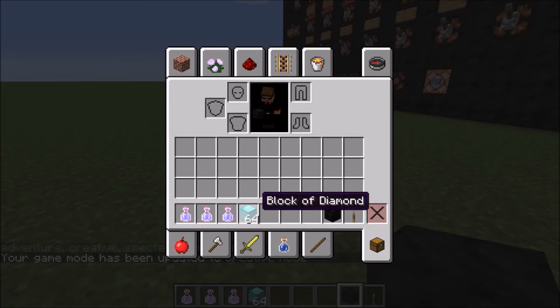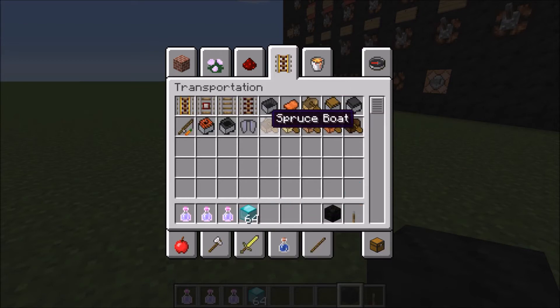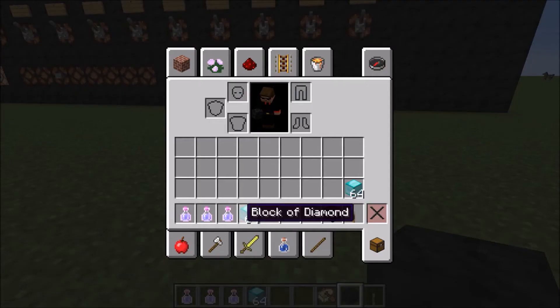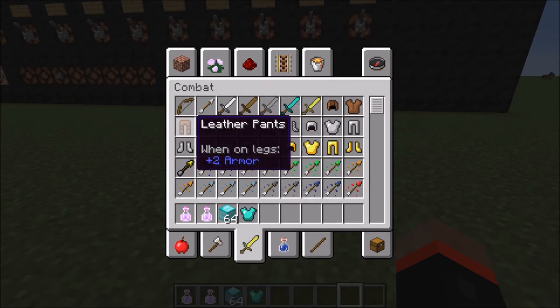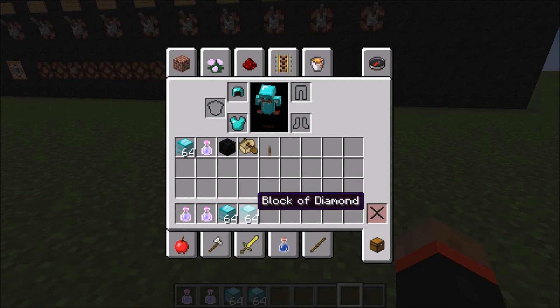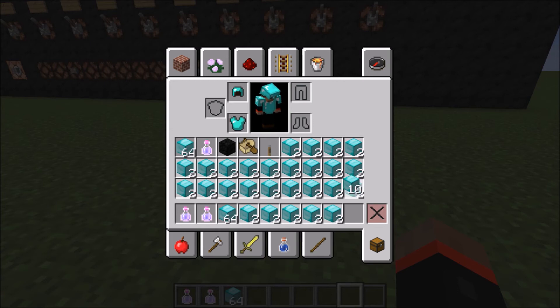For inventory controls — in creative, if you press the middle mouse button (scroll wheel click), you'll make a duplicate of that item. Right-clicking in creative just picks up the item; in survival, right-clicking picks up half the stack. If you keep right-clicking it keeps splitting. Shift-clicking quickly moves items to wherever they need to go — like if you had armor, you can just grab it and shift-click it on. Left-clicking and dragging spreads items evenly across a crafting table or your inventory.